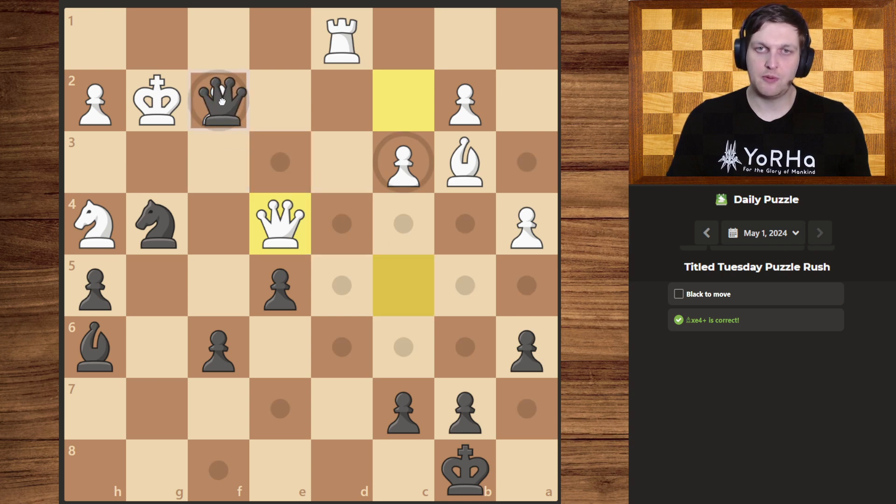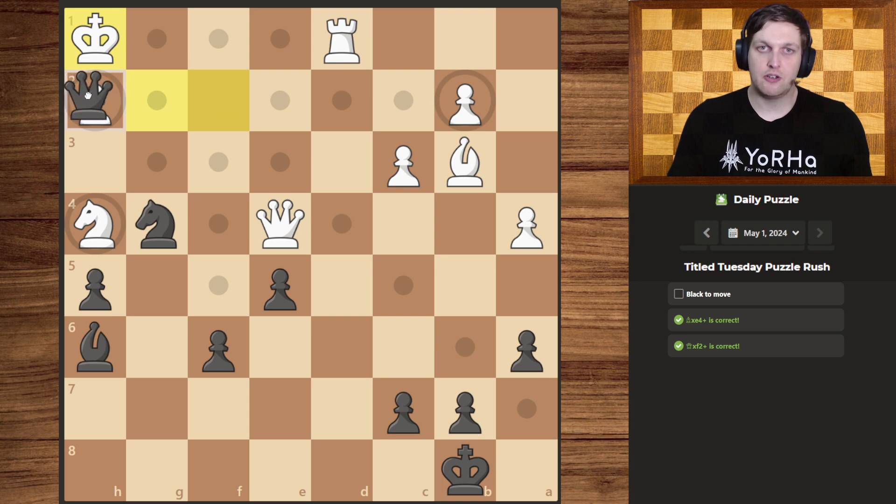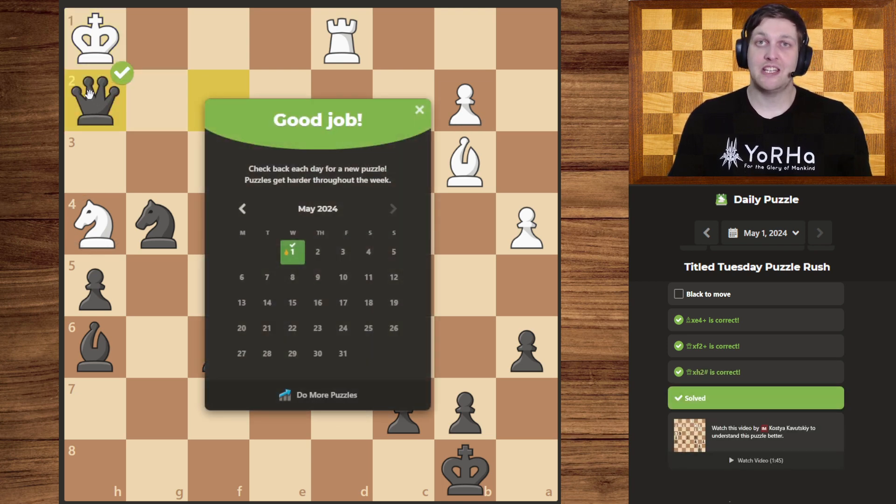With the queen gone, we can finally use the other move and slide our queen over, undercover from the knight, forcing the king to move once more. And finally, undercover from the knight once more, we can slide our queen over for checkmate. There we go! Thanks for watching — please leave a like, subscribe, and see you next time. Bye!